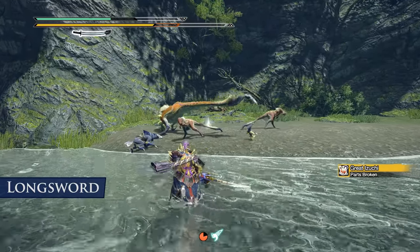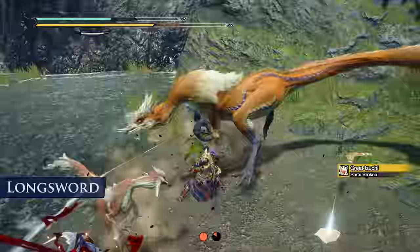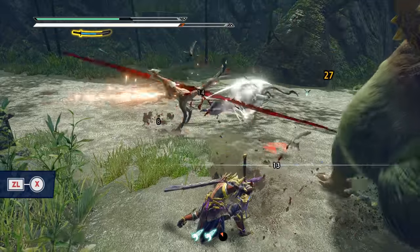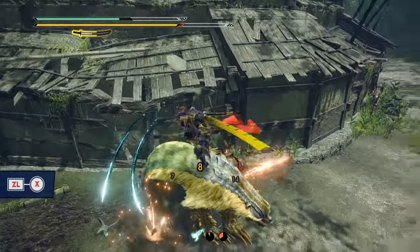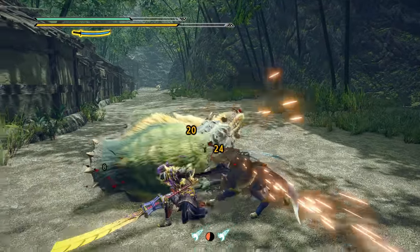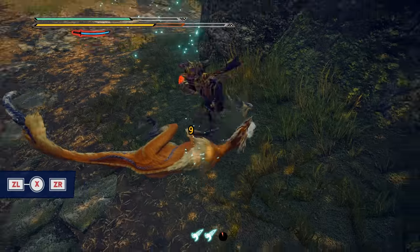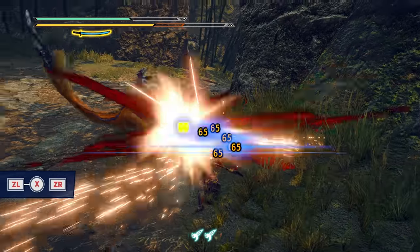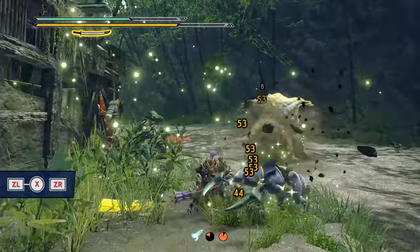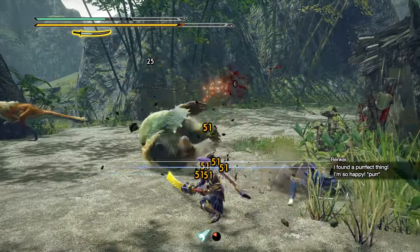For the long sword, there are two really useful attacks out of the soaring kick silk bind ability, default set to ZL plus X. The default action, pressing nothing after this, will send you plummeting the sword downward, which activates the same spirit gauge buff as the X attack out of a special sheath, giving you a regenerative gauge. The other attack is the helm breaker, done by pressing ZR in the air after the soaring kick connects. This expends one charge of your spirit gauge but is a devastatingly strong attack, best used at a maxed-out spirit gauge.